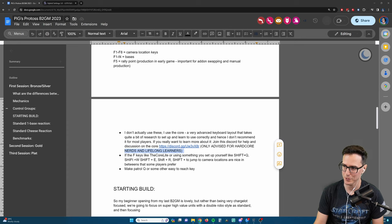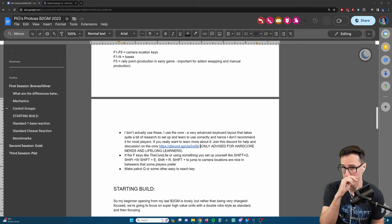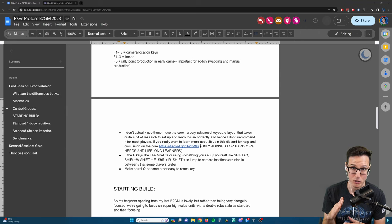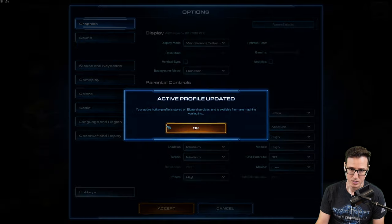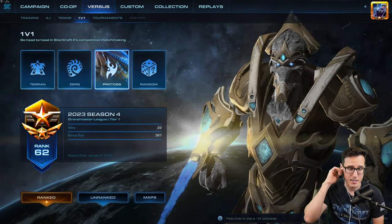I use the Core control scheme - only recommended for hardcore learners. Standard and grid hotkeys are perfectly fine in most scenarios. You can also remap patrol to Q or another easy-to-reach key - just select any unit, find patrol in the hotkeys, and set it to Q. That changes patrol for all your units. Grid hotkeys have a few minor drawbacks like Zerg morph and detonate banelings being on the same key, but overall they're fine.